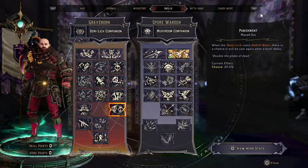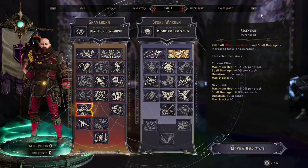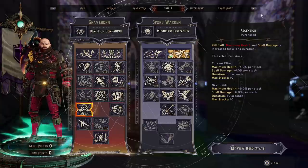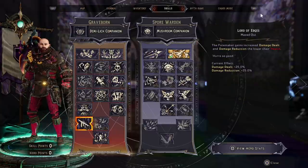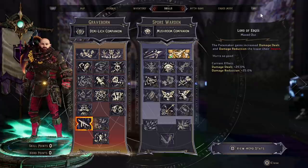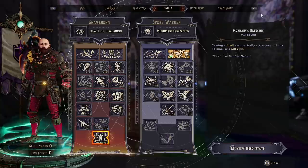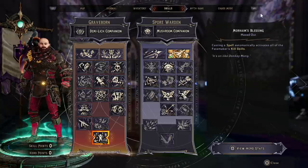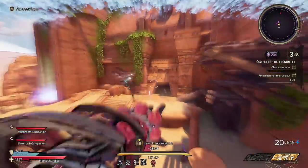We're going to put a point into Punishment to give a chance for a double shot from our Demi-Lich, two points into Ascension — a kill skill to give us more health and spell damage — and one point into Lord of Edges, which gives more damage and damage reduction if our health drops.